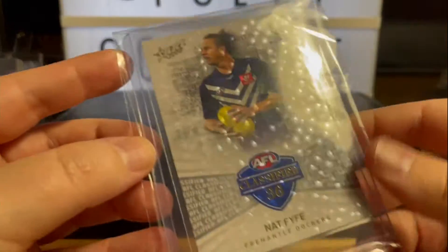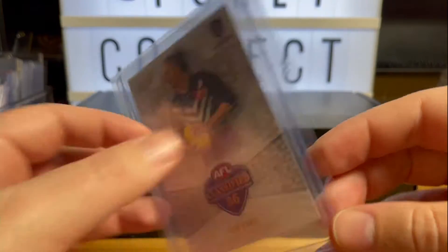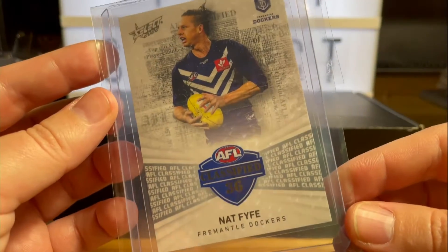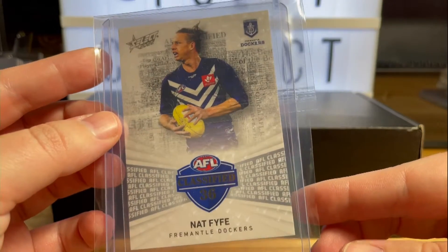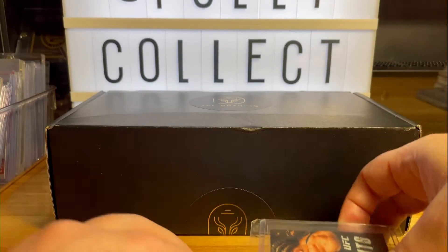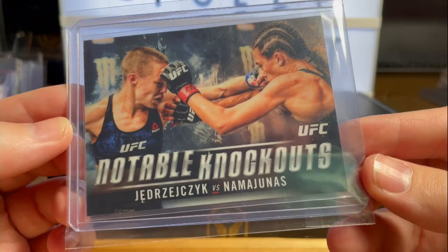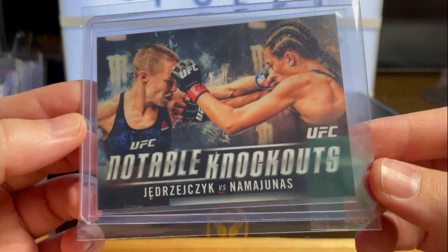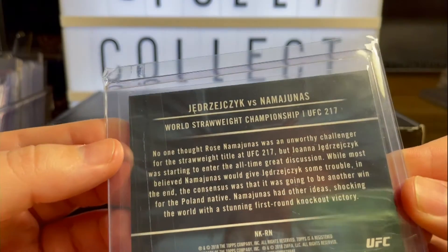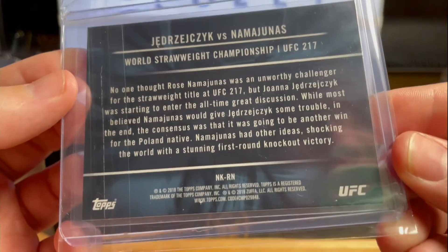Also had a couple of smaller things come in. NAT5 Classified — found one going for a decent price so thought I'd jump on it. I just need to get the Midnight to match and that'll be a nice little set for my NAT5 collection. Rose Namajunas, Notable Knockouts, UFC 217 — it was so long ago.